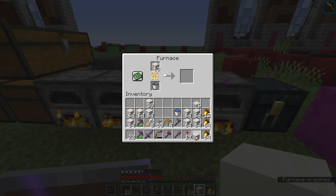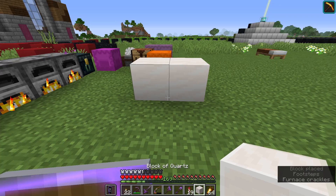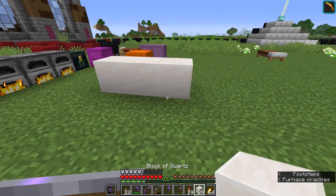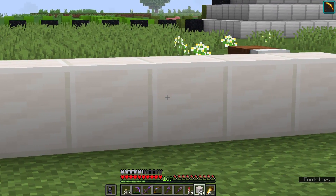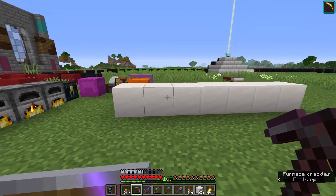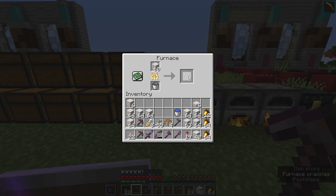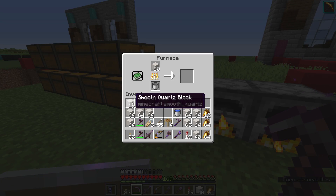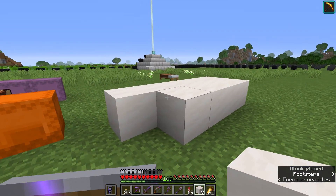We get some smooth quartz, and the difference between smooth and regular quartz is apparent when I put them side by side. There is a white line around the outside of the regular block that isn't very noticeable at first glance, but when you tile a bunch of them together there is a very definite shadow between each block. That is what I want to avoid with this skeleton — I want it to feel like a single solid piece of bone.